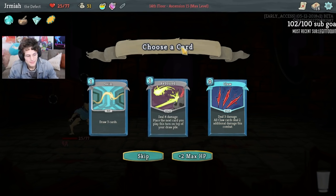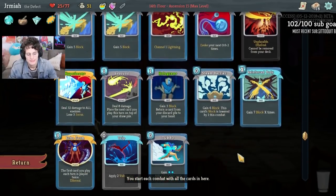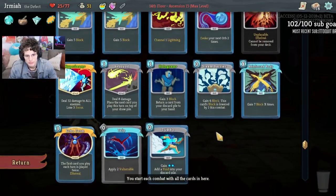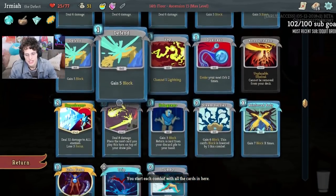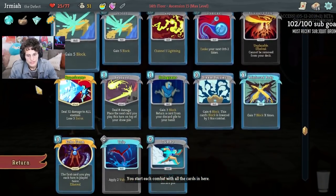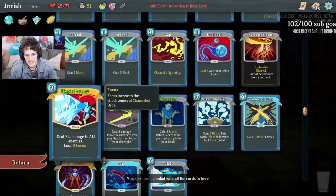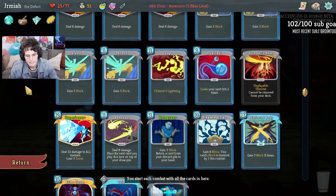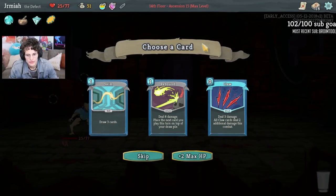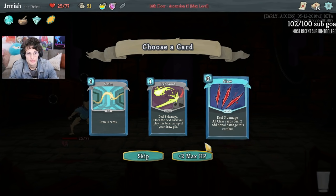I kind of like Skim a lot here because we already have a Turbo. We can use Skim and Turbo together to get better tempo, and also use Skim to help find Trip, Steam Barrier, Echo Form, or Hyper Beam. Since we have Turbo in the deck, we can potentially play those cards with the Skim. Another thing we can do is Claw - Claw doesn't get bothered by the focus and would give me some scaling. Right now we have no scaling, so Hyper Beam is flat damage and Claw could be scaling damage. But then I'm a little attack heavy, so I'd rather take the card draw or just skip.